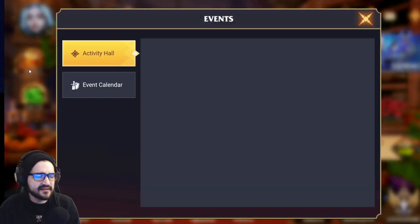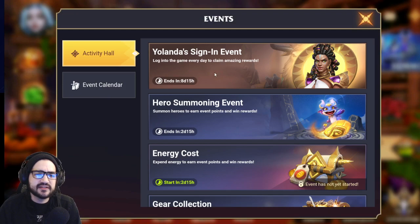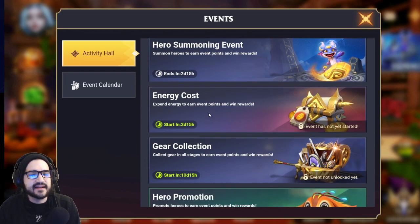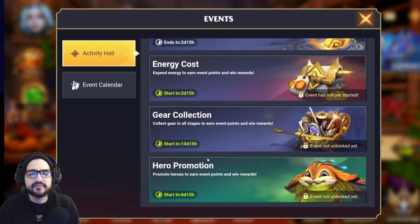Let's do a quick update. We did the Yolandas, and we are now in the hero summoning event — the one I've been waiting on to summon for. It's followed by an energy-costing gear collection event, basically saying: summon to your heart's content, and then we'll reward you for spending that energy to get gear to deck out your heroes.